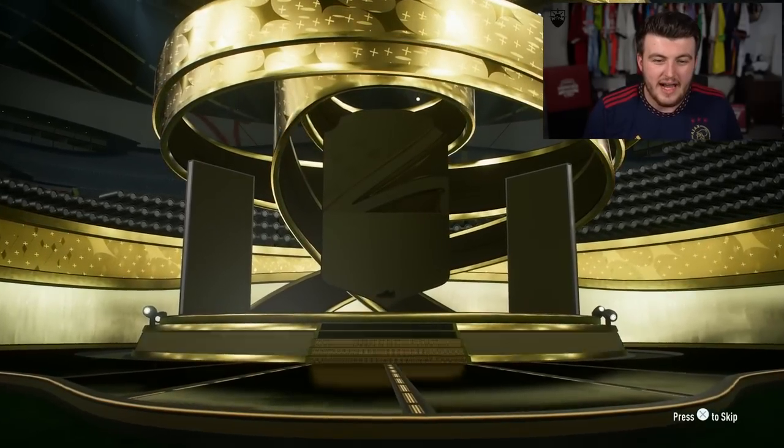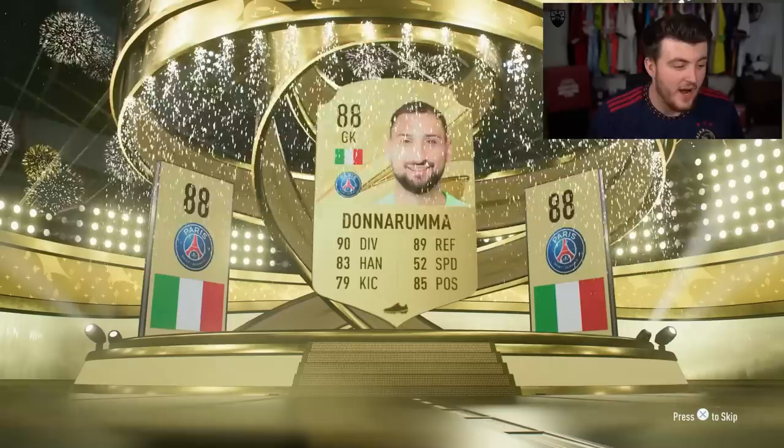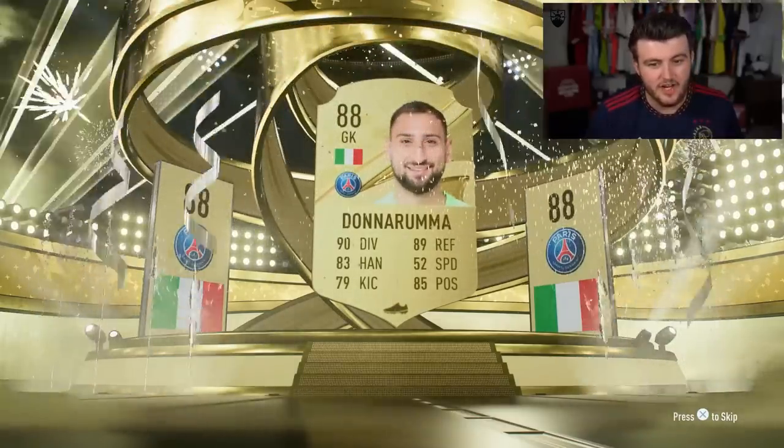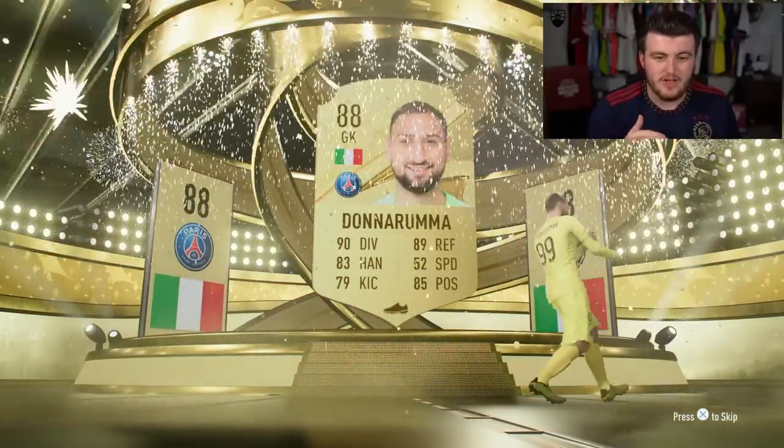We got a walkout — that's good. It is Italian though. It's Donnarumma. 88 rated walkout is not the worst in the world. There could be some good fodder behind that. Let's see what else is behind that chap.